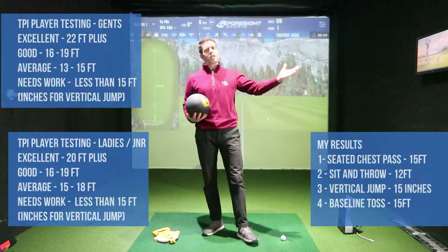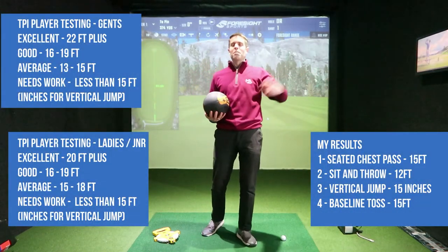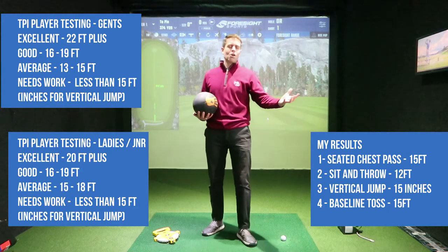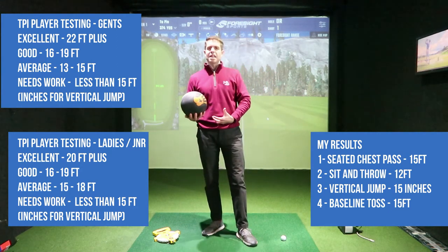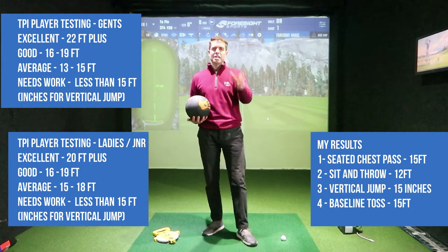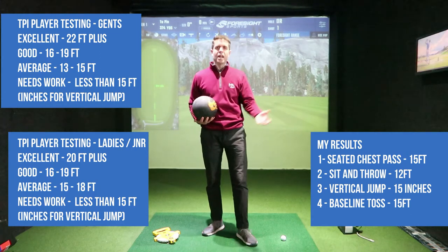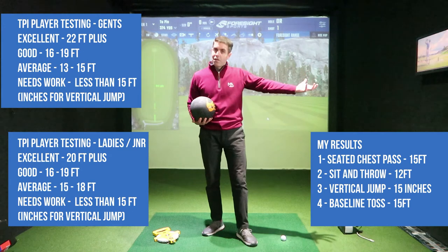Here are the results — I need to work on everything, basically, but I was aware of that. My weakest department is the sit and throw, which means I need to strengthen my core and build up lat strength to improve that particular area, and then gradually raise the bar on everything else.